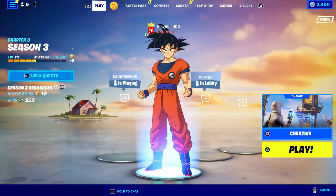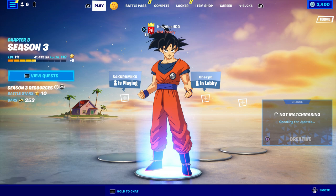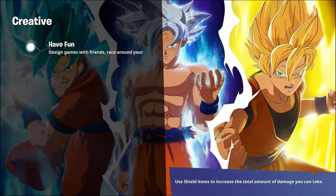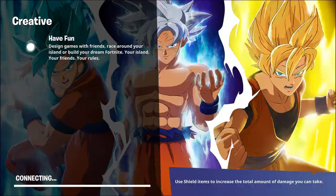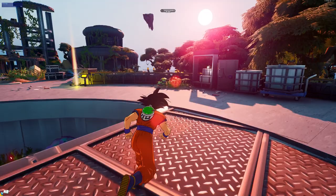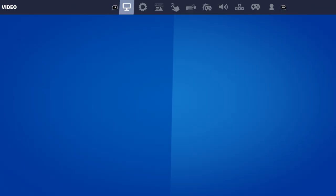We're going to start it up, and once we do I'll tell you what you need to do next — it's going to be very simple and very fast. Once we join, you're going to come to your creative map and come over here.